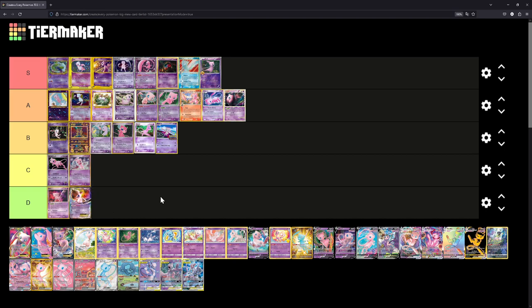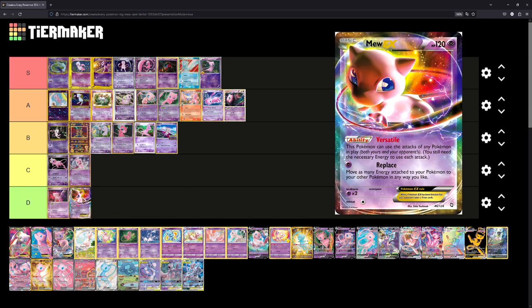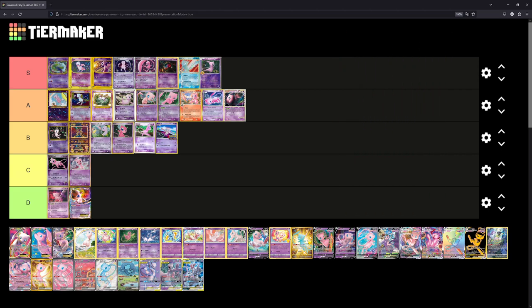This Mew EX is going in the D tier — I hate that illustration with a burning passion. That's not a diss to the artist, because I'm sure they tried really hard and it's not easy to create something like that — it's just my personal preference.